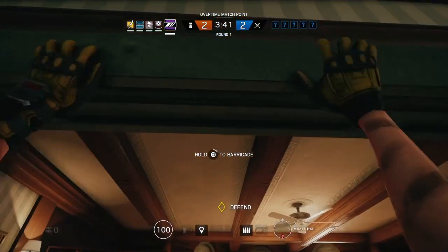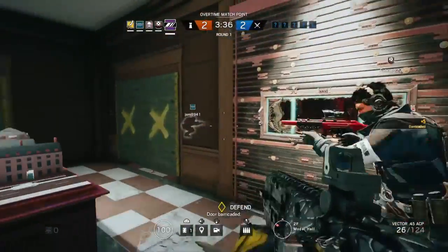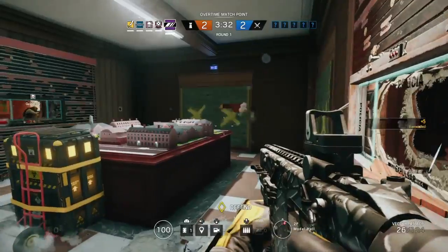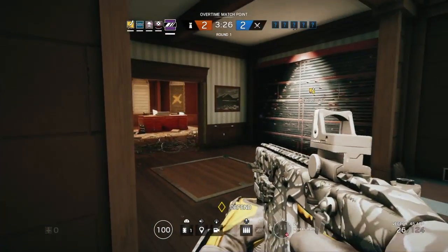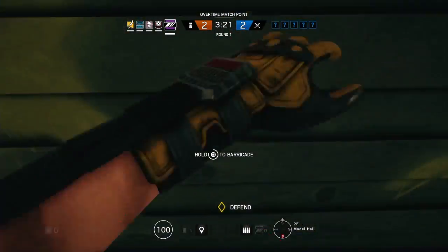On the other hand, that can also be very fortunate for the attackers. Because if they have an Ash — if they have a way to blow those black mirrors up — then that's just free kill holes for them. And here you can see that Bandit's electric batteries do not break the mirror or damage it at all.